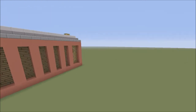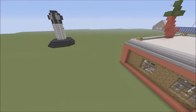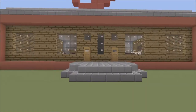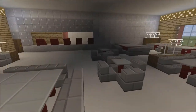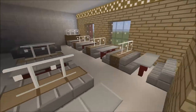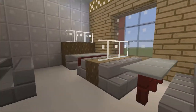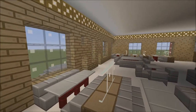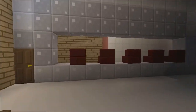Then we'll do the interior. So let's go inside — as you're coming in we've got two doors like this. Inside we've got a lot of tables and chairs around with dividers.